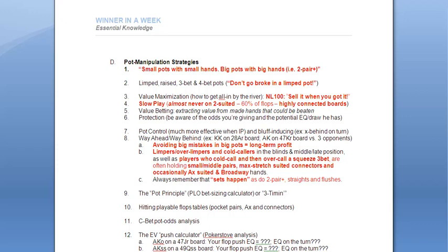Point three: value maximization — how to get it all in by the river, or prior to the river if you're that strong. In no-limit 100 games, you basically want to sell it when you have it. At the low and mid limits, you're going to have a lot of fish and calling stations, and you will get paid off a lot with your decent hands. Bluffing goes down in value at low and mid limits, while value betting goes markedly up in general expected value. Anything at 100 or lower — sell it when you've got it, especially if you're just getting started. Play ABC poker, straightforward.